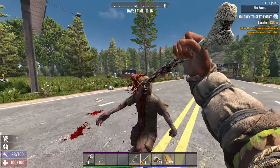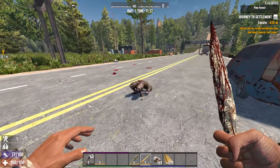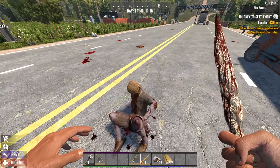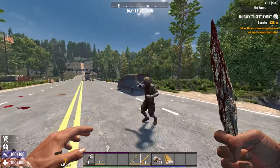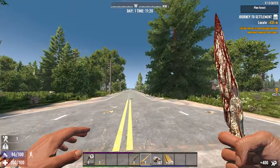We can fight this guy. Right-click is power attack, left-click is normal attack. Go for the head.